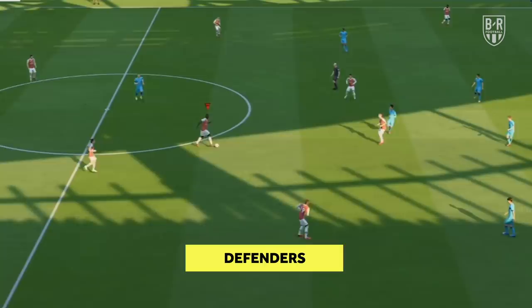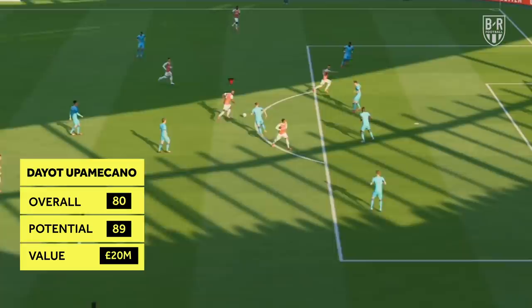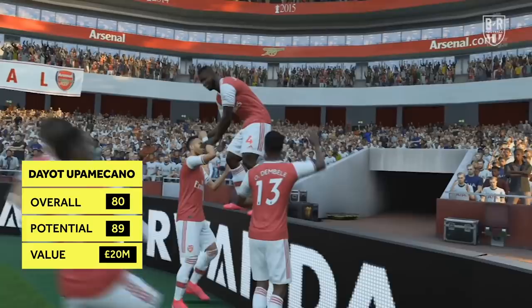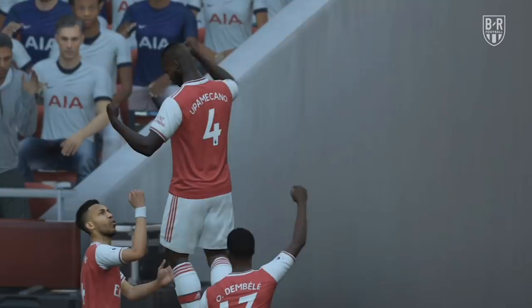Defenders. Expensive option: Dayot Upamecano, RB Leipzig. Overall 80, potential 89, approximate price 20 million. If you are planning for the future but also looking for a marquee defender, Upamecano ticks all of the boxes. The RB Leipzig centre-back not only boasts good defensive attributes for his overall rating, he also has huge potential to grow and improve in some key areas that he already excels in, including his 83-rated sprint speed and 88-rated strength. If you're looking to build from the back with a defender who can carry the ball into midfield, Upamecano is among the top candidates available.